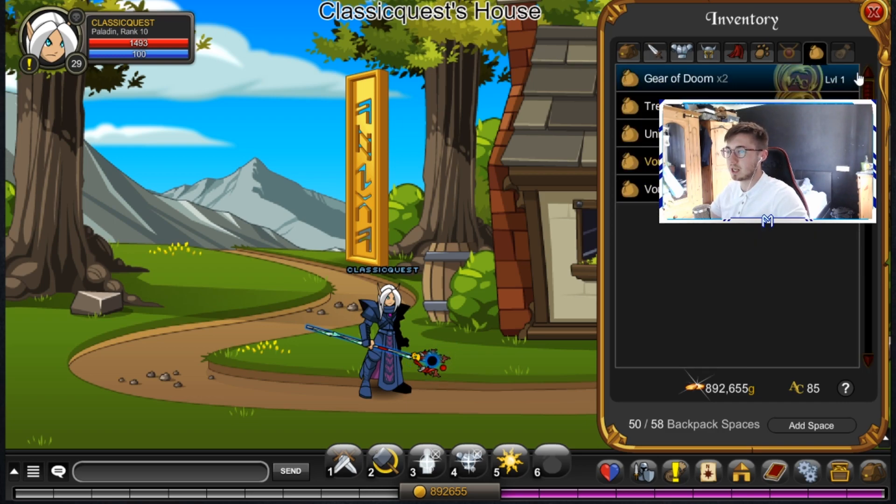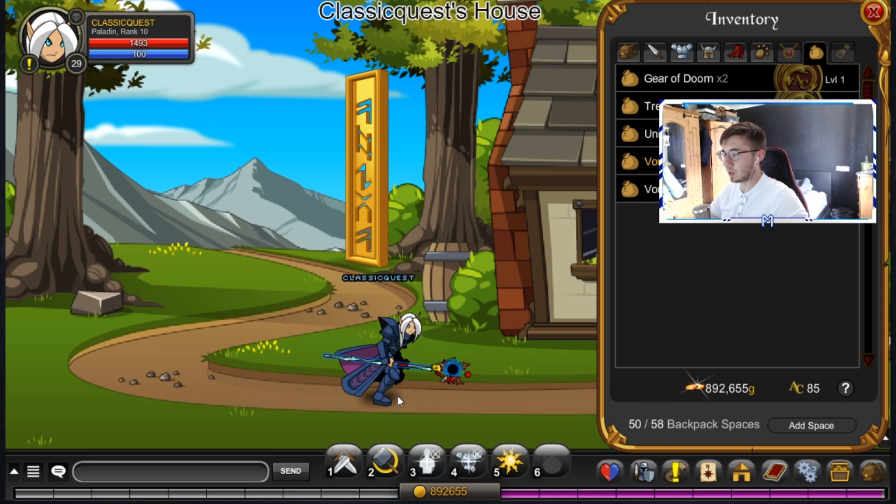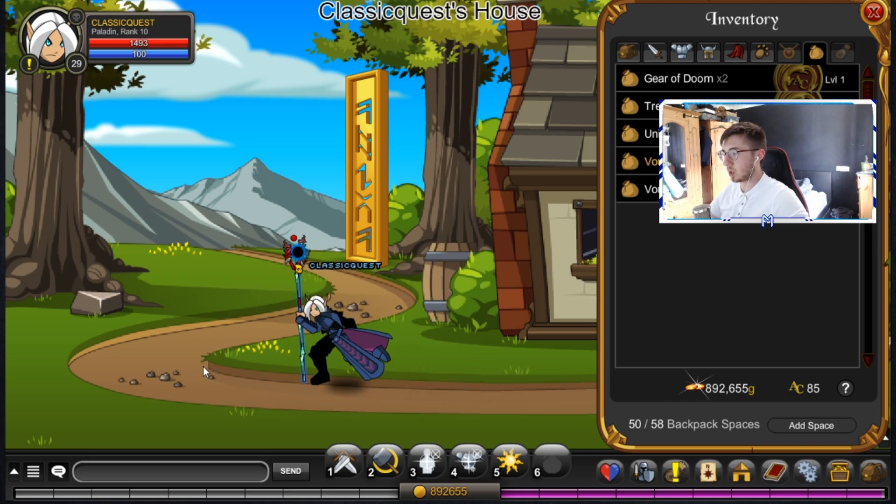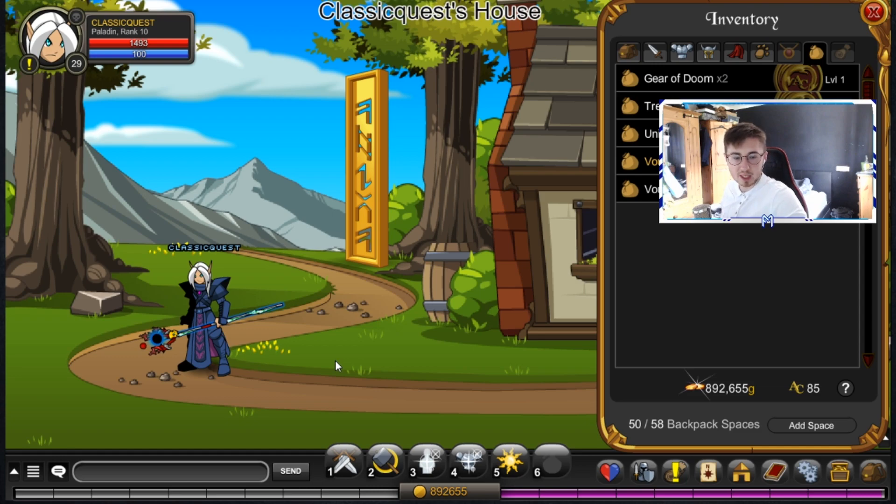Unfortunately we still haven't managed to get it and it's kind of annoying me now. As you can see we do have the vouchers, the voucher non-member — all my other stuff is in the bank just because I only have eight inventory spaces. So we're going to be doing some Crack and Bamboozle farming just to see if we can get the Contract on No Garth.